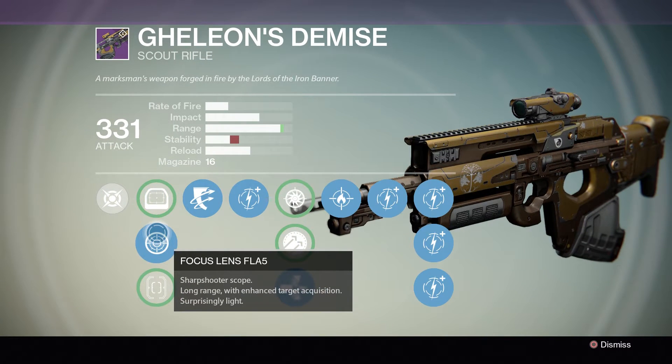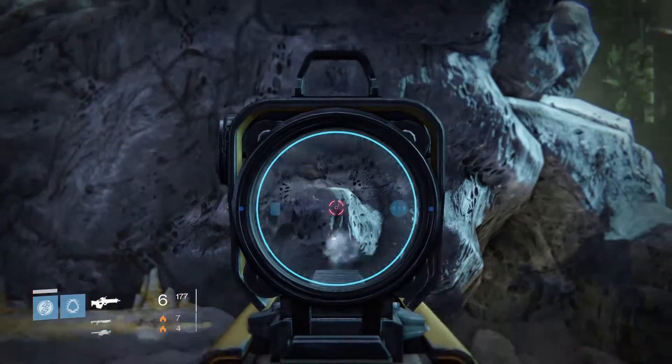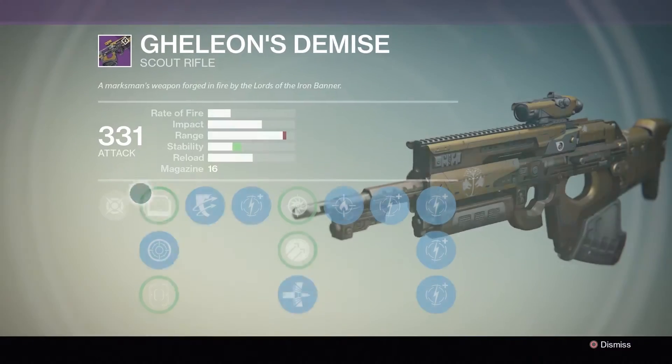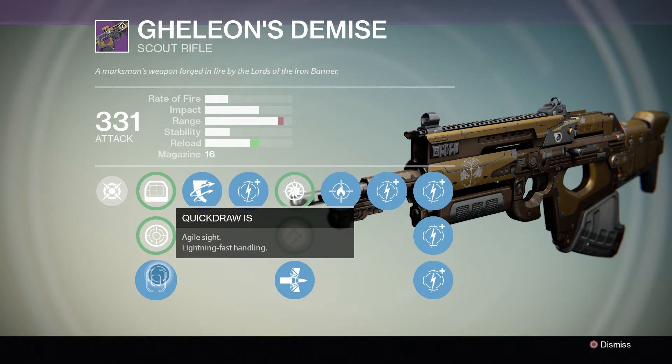Secondly we have the Focus Lens FLA5 — it's a sharpshooter scope with long range enhanced target acquisition and it's surprisingly light. I personally don't like it for PvP because of the close range penalty to stability, but a lot of people like this sight. Last but not least we have the Quickdraw IS, an agile sight that gives a lot of reload speed.